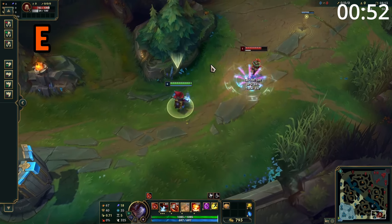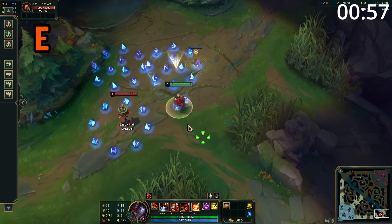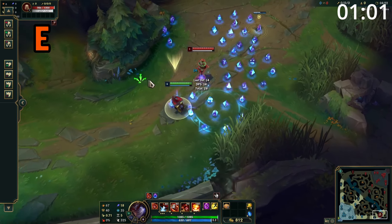Ziggs' E places down a cluster of mines on the floor which lasts for 10 seconds. Enemies who get hit by this or walk through it take damage and are slowed. If they walk over multiple mines, they take reduced damage from subsequent mines.